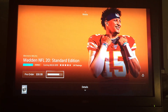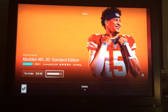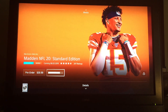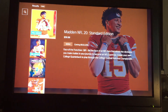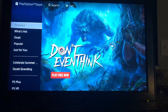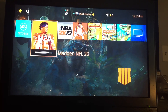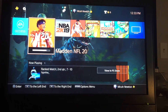It should say pre-order, and then this little bar right here should say 'Download Trial' — and that's what I'm doing right now, downloading it on the standard edition, not the superstar or the ultimate. It should be downloading and you should be getting your 10 free hours. Hopefully that helps — mine is downloading right now. Appreciate you guys watching and I'm out, peace.